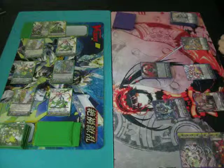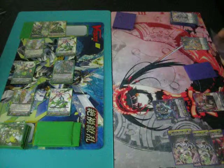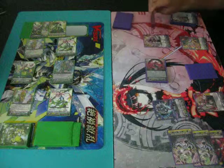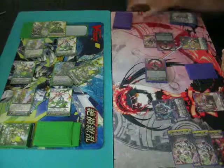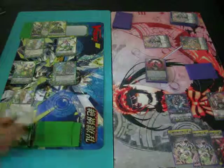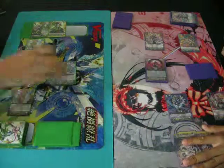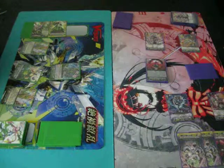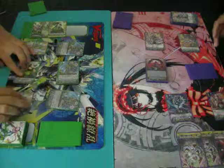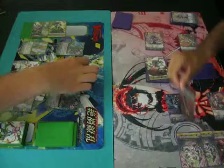Stand and draw. Counter-blast. Lock. Superior call. 5K. 13 to Vanguard — so this would be 16. One to pass. First shot, second shot — what the fuck? With a Luquier Reverse? Yes. 18. And 23. You're removed. Draw. 21 to Vanguard. 23. One to pass, one to pass. Pass and crit. Second check. That's it. That's game.